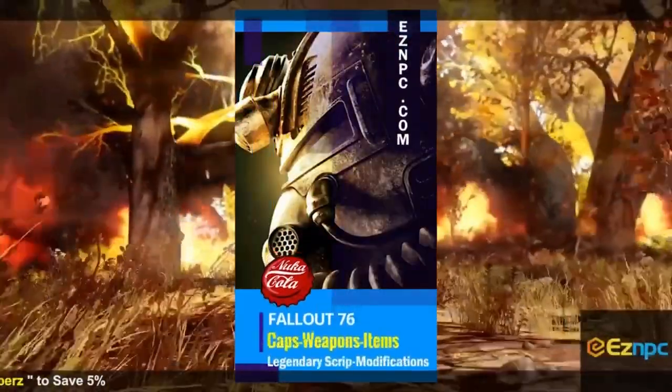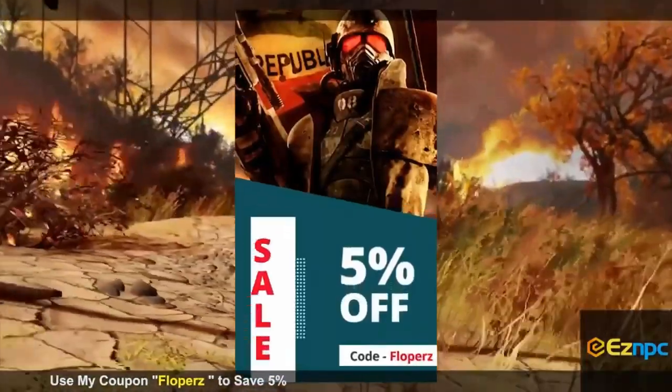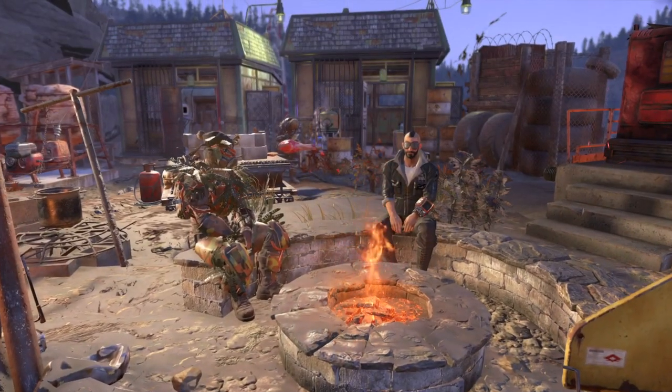If you guys are looking to buy some in-game items for Fallout 76, be sure to check out Easy NPC and use code 'Floppers' for a 5% discount — link in the description. What is up guys, my name is JJ Floppers.